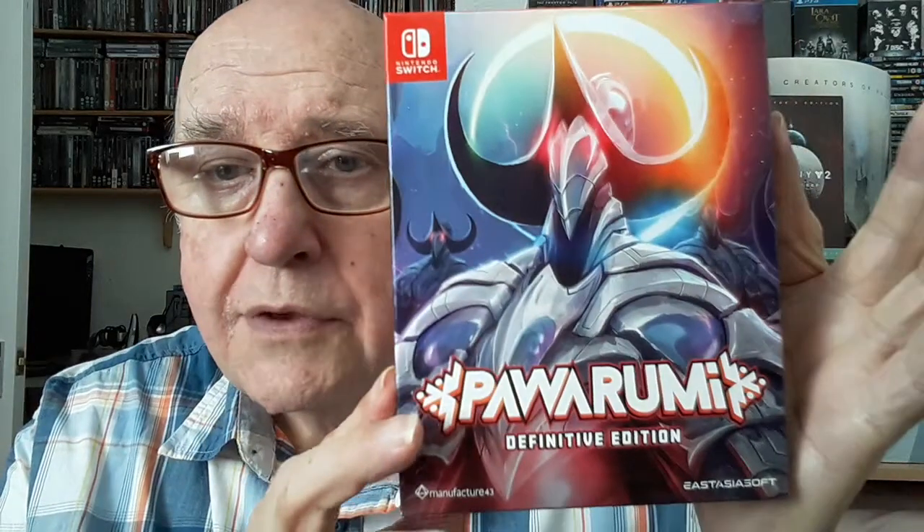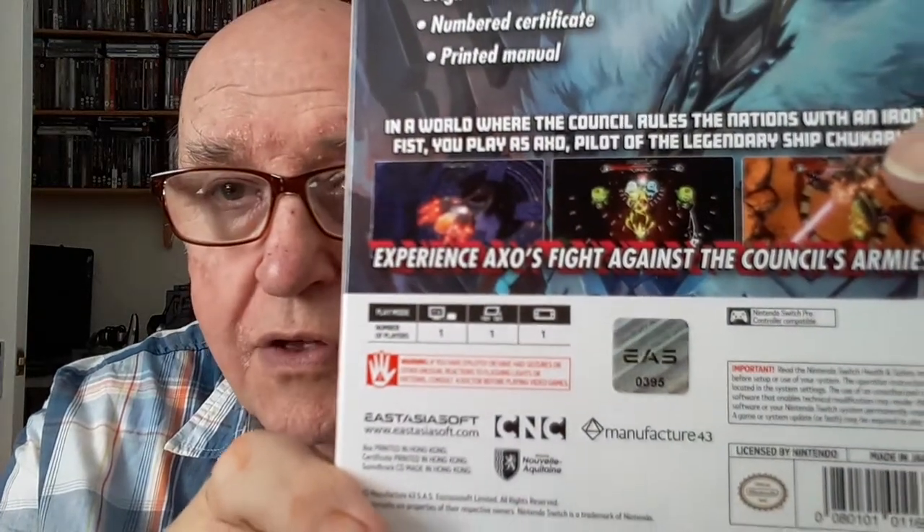All righty, let's get into it and see what's in here. I'm aware of the game because I've seen it on the Nintendo online shop, but I didn't know there was a definitive edition. There we are — that's the Power Roomie Definitive Edition. As I mentioned it was limited to 2000, and as you can see this is number 395, so a fairly early one. Let's open it up and see what's inside.